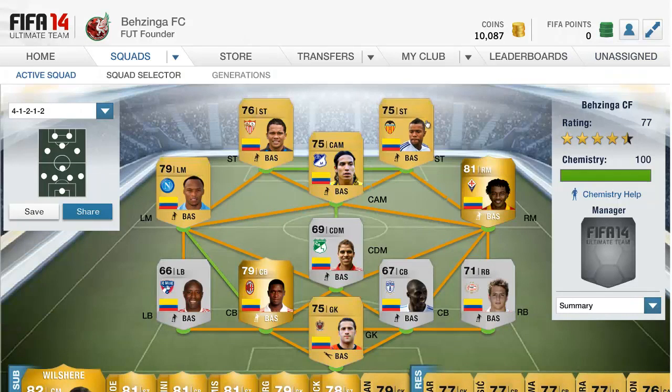This team costs around 7,000 coins. If you have that on the web app, go out and build something similar — this nationality has some very good players and quality non-rares you can pick up for very little. I'll be rocking this alongside my BPL team. If you enjoyed the video, leave a like and a comment, hit subscribe as I post daily, and check the description for my second channel, Twitter, Facebook, and live stream links. I'll catch you next time — bye!